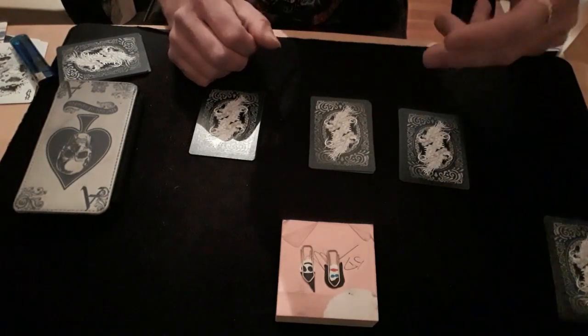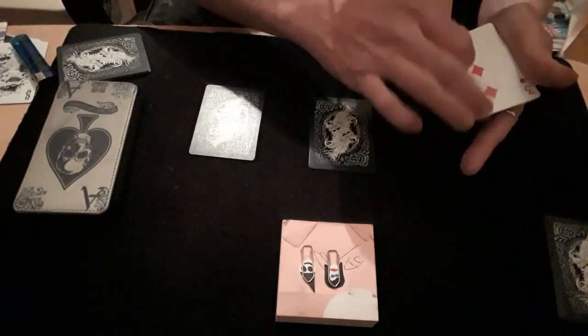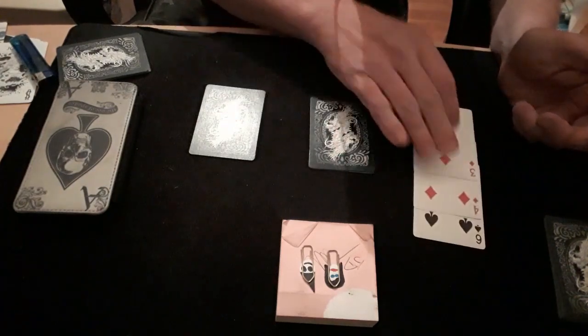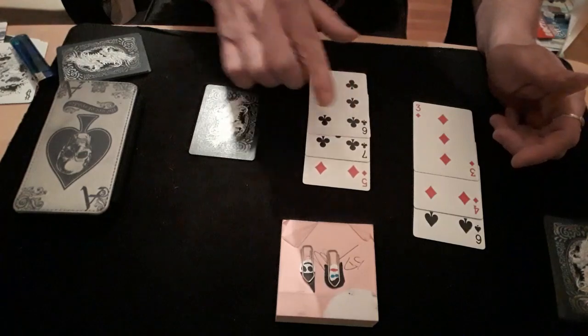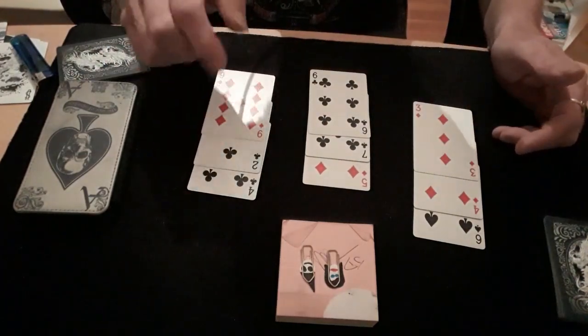I'll now spread the cards out face up so we can see them. The top face card will be the first number, so we'll turn this over — the first number is three, making it 300-and-something. So that's 346, that's 675, and that's 924.